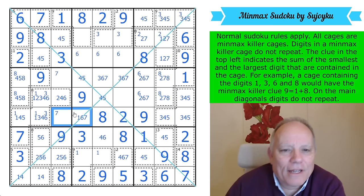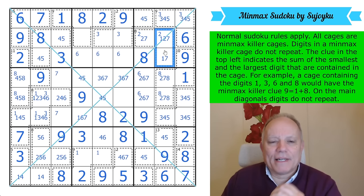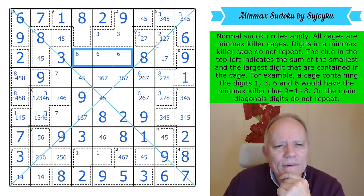One of those is a 2, so that's not a 2. One of those is an 8. There is a 7 in one of these cells. As long as I get 1 and 7 into there, it's fine.